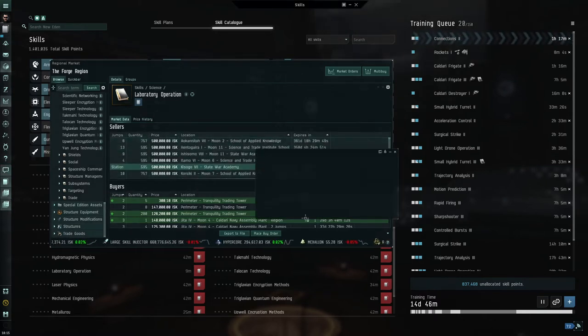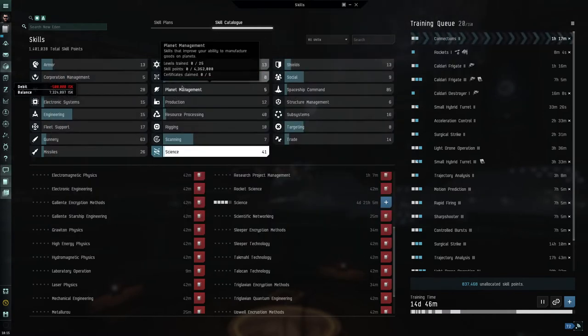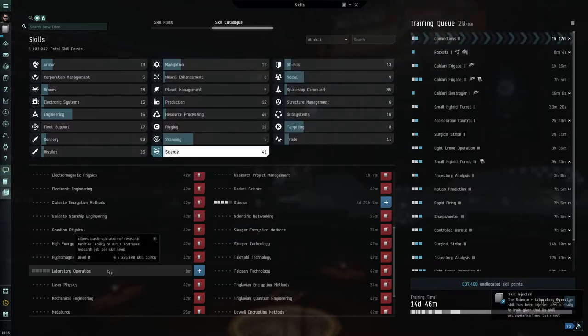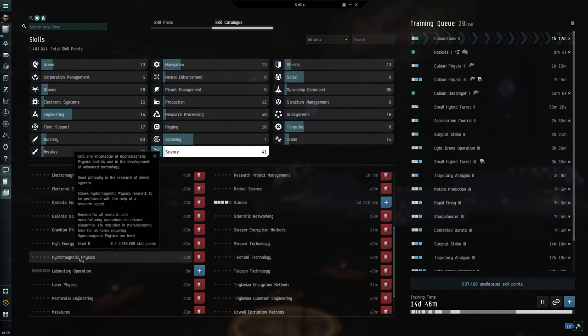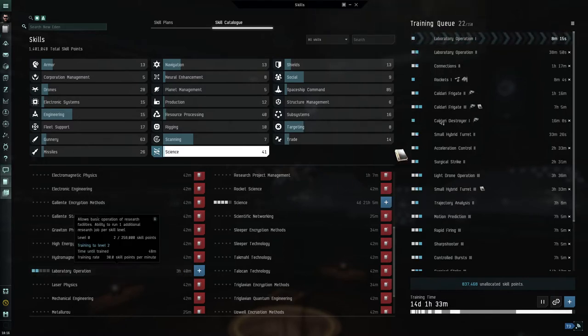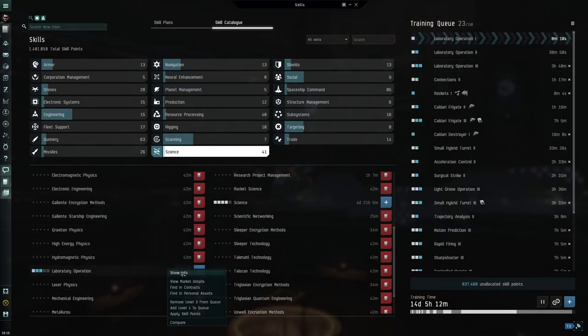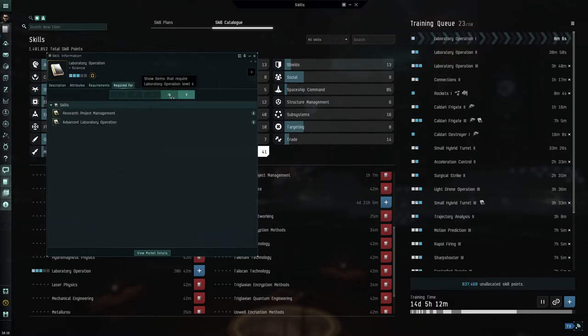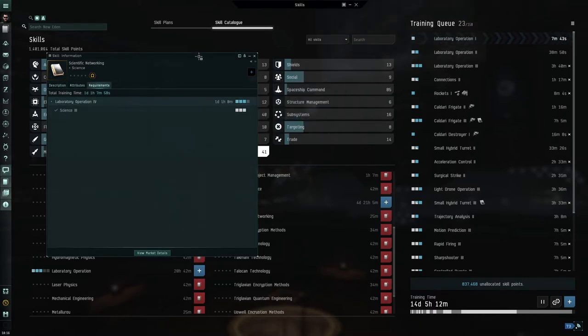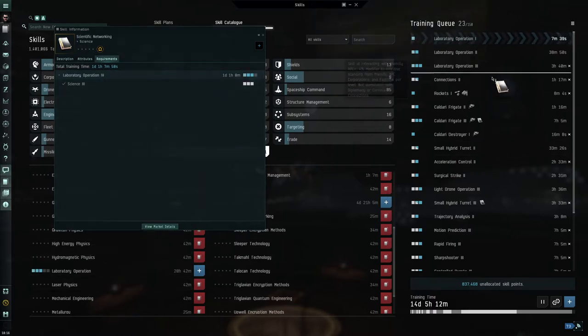If we open the skill book, go to the Science skill tab, go to Laboratory Operation, view market details - this station costs 500,000 ISK. We just open inventory, go to Laboratory Operation, and can inject it. If you're free-to-play you can't get this skill, but if you're a subscriber you definitely should. It takes about eight minutes, then 39 minutes, then three hours and 40 minutes to train. It's a priority skill.